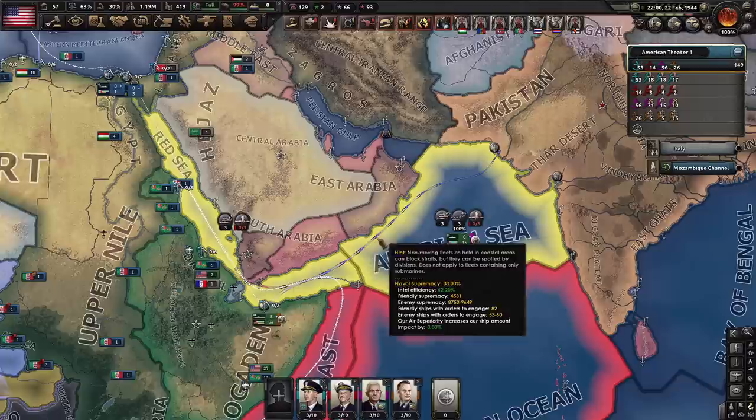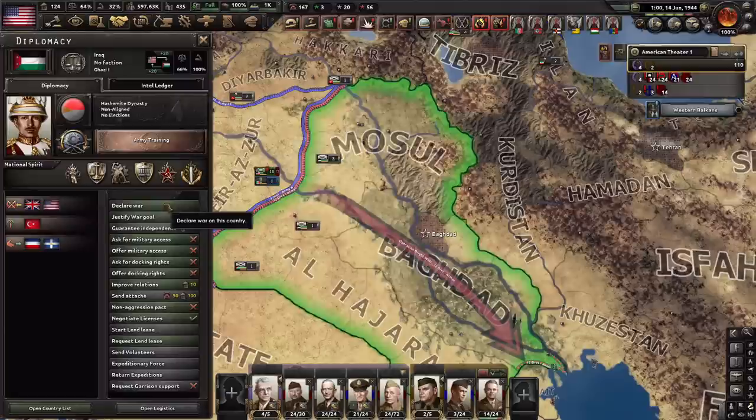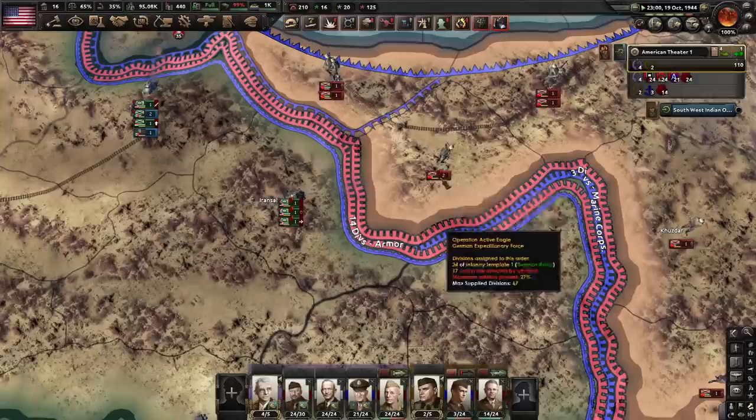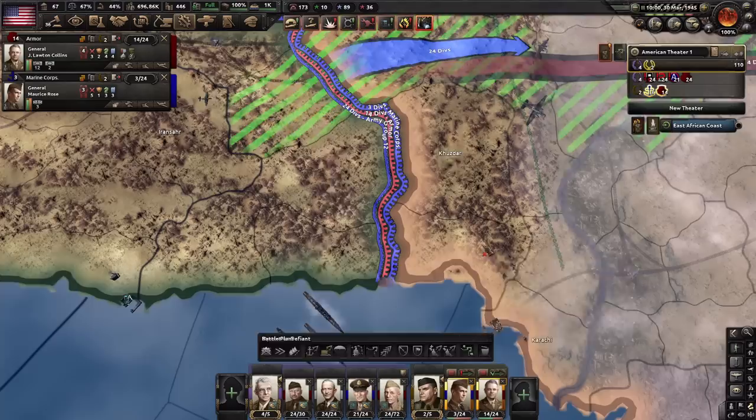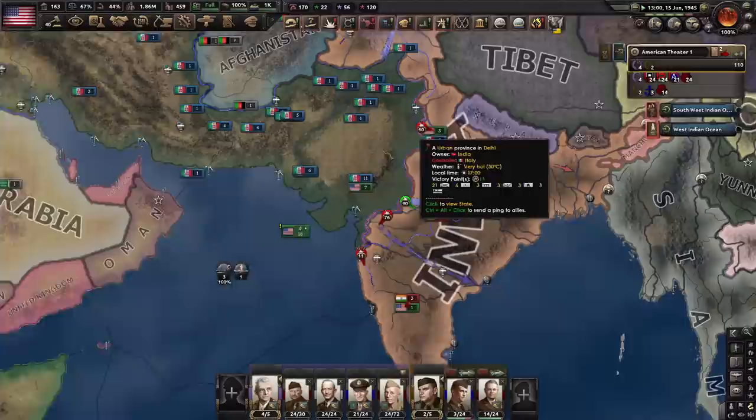Mexico's dead again. I'm not getting the naval supremacy to get this invasion off, so I think we're gonna have to find another way through to India. I have a hunch these guys have beat us to the bomb. Soviet Union just died. I imagine this one's going to be a bit harder than Iraq. We have reached India — we've got the Hong Kong garrison here defending Pakistan from American tanks.